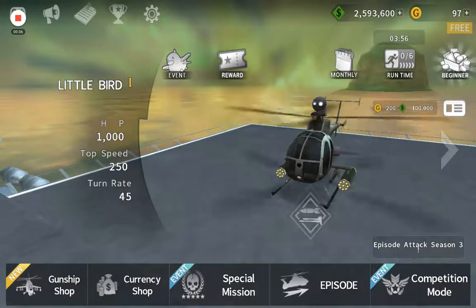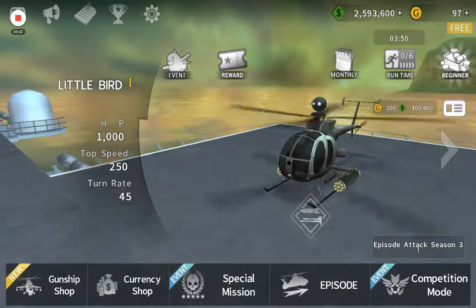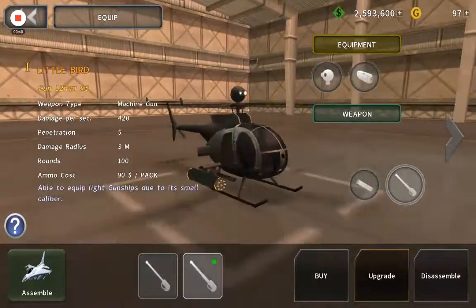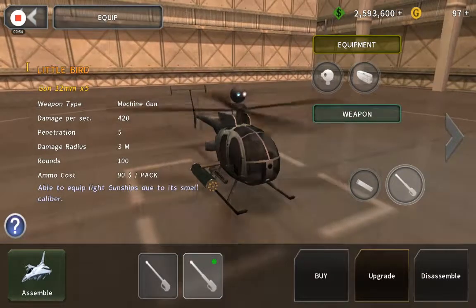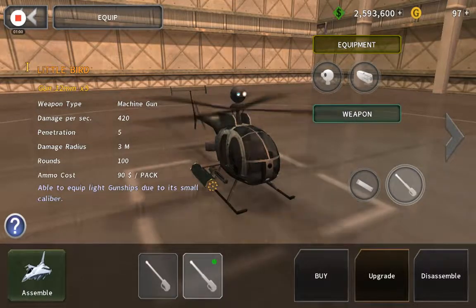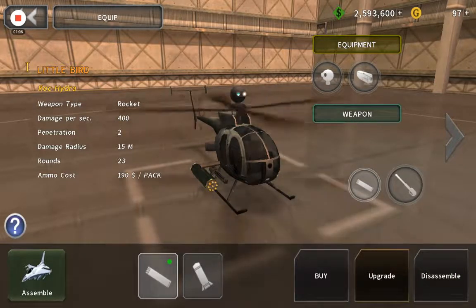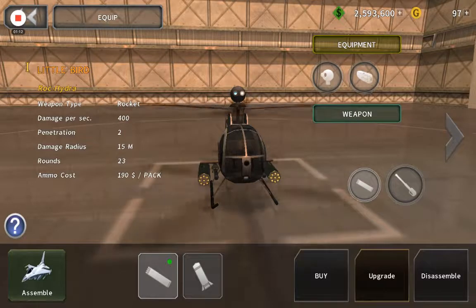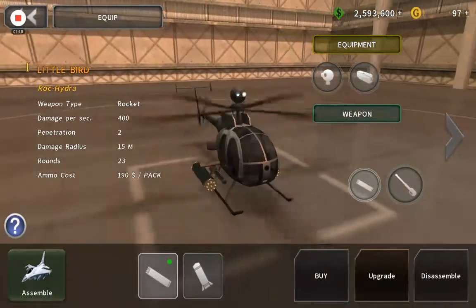So I'm going to show you everything about it. We have the Little Bird with a 12mm gun — it's a machine gun. The first weapon is a machine gun. As you can see, it'll flash over what I click on. The next weapon would be the Akahydra — I don't know how to say that.